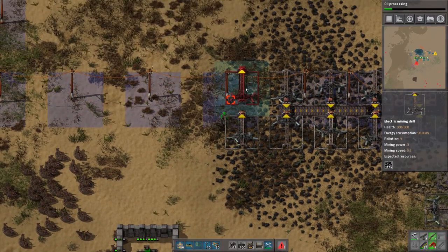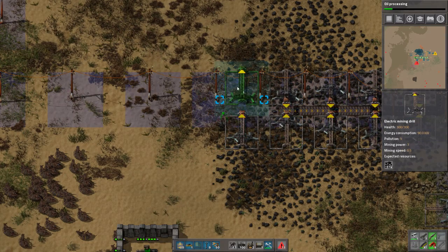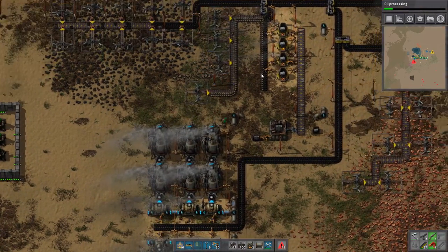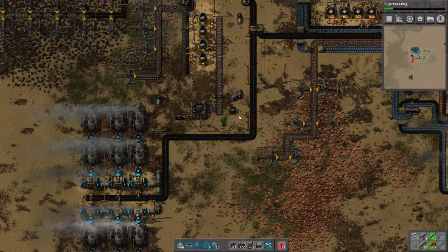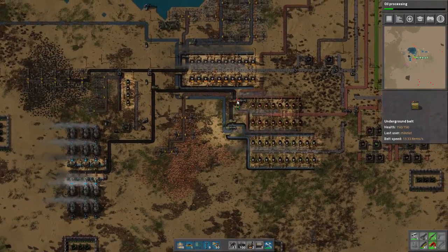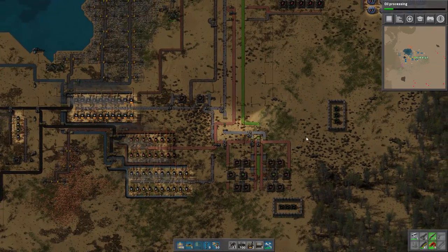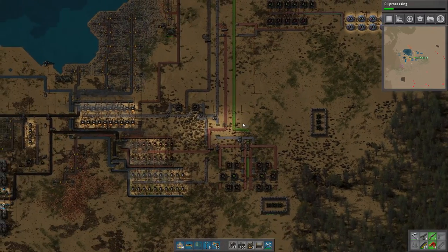We're gonna make sure we're mining up the coal. Stone is still good, still in very good shape, so we don't have to concern ourselves too much with that. We're gonna upgrade these furnaces eventually, but we now need to make a steel line - probably over here somewhere.